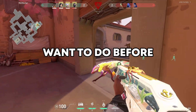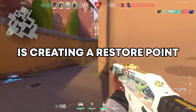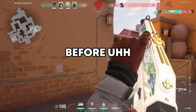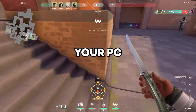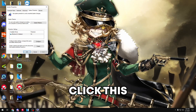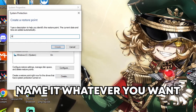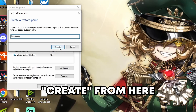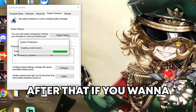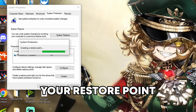The first thing you're gonna want to do before starting any optimization process is creating a restore point, in case you don't like any of the settings and you want to revert back. To get there, open your search bar, type in 'create,' and you'll see 'create a restore point' pop up. Click this, then simply click create at the bottom, name it whatever you want, click create, and your restore point will be successfully created. After that, if you want to revert any changes, just click system restore and it'll set it back.